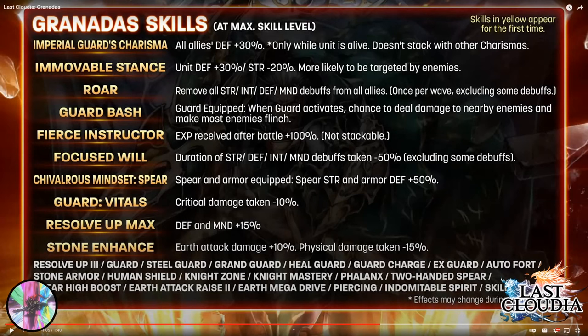Immovable Stance: flat 30% defense up, but strength minus 20% — since I'm not considering his offensive prowess a deal-breaker, that's fine. More likely to be targeted by enemies — that's assumedly plus one allure stack. Roar: removes all strength, defense, and mind debuffs from all allies once per wave. If you can use this in Arena off the rip, when people drop things like Theo debuffs immediately, using this right at the start of battle is kind of nutty — basically clearing all those stat debuffs off all your allies.